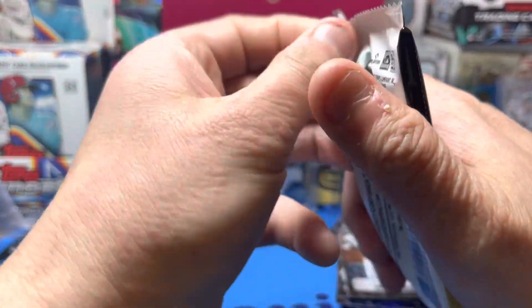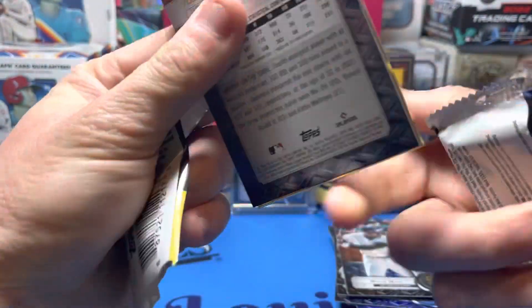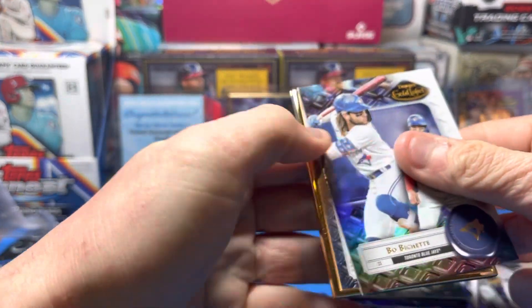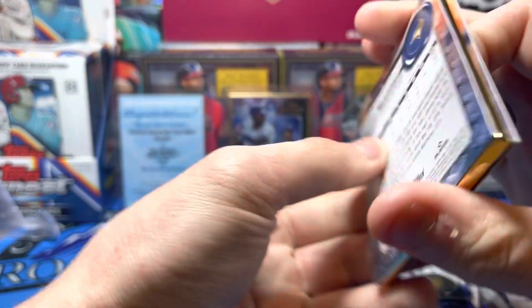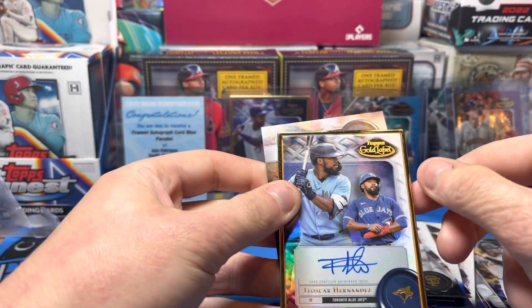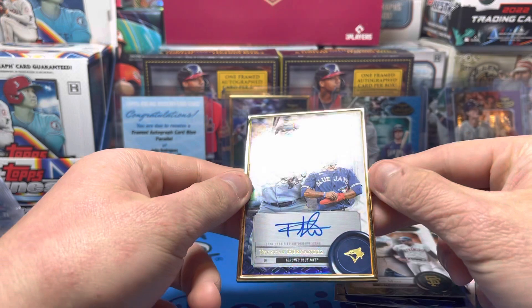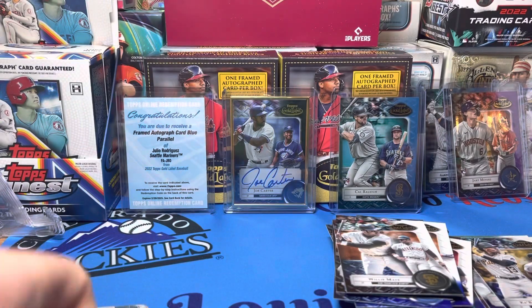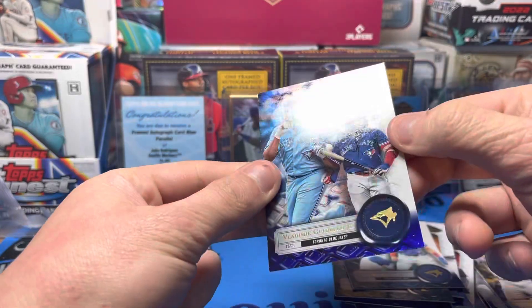Now for the frame autograph. Teoscar Hernandez — we came back to reality. Gold framed autograph. Bouchette Class One again. And Vlad Class Three.